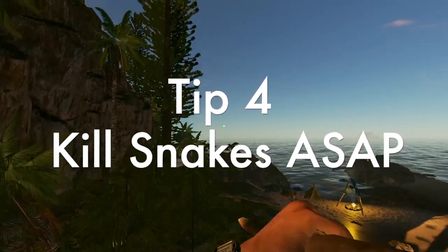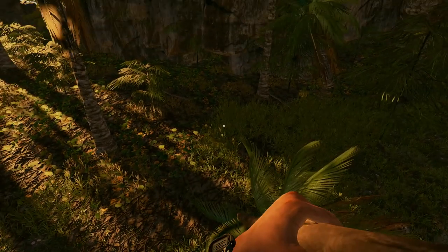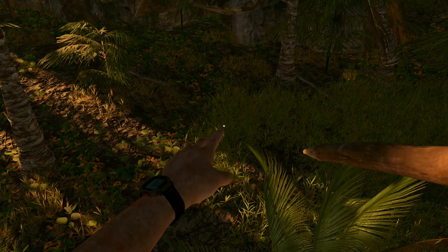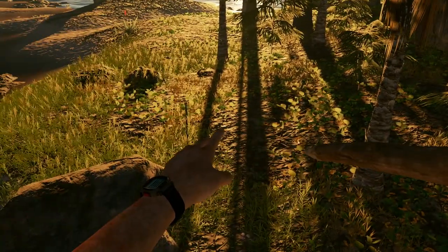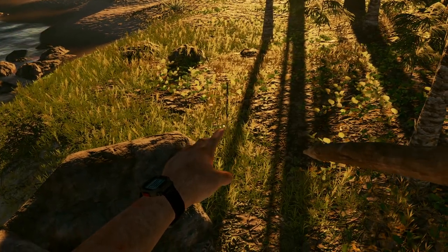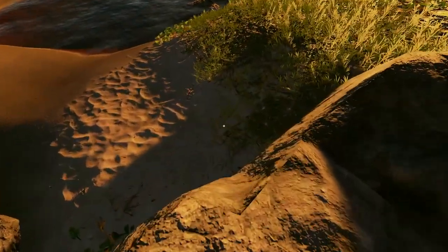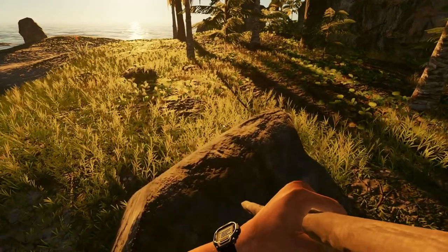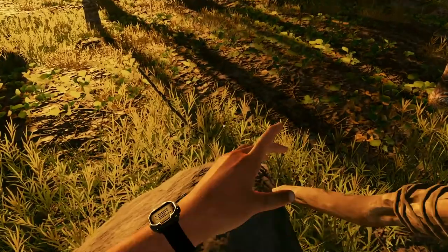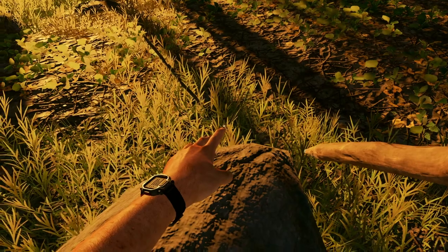Tip 4: kill snakes as soon as possible. I always try to do this from a high point so I can look down on them. The thing is, snakes are really hard to spot. Here I'd found one and already stuck a spear in it, which is good because it looks a bit like a flagpole so you can follow it around quite easily. But even so, it's hard to spot, especially in late evening. There is a snake there with a spear sticking out of it.